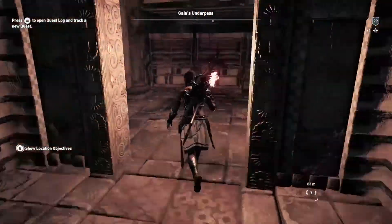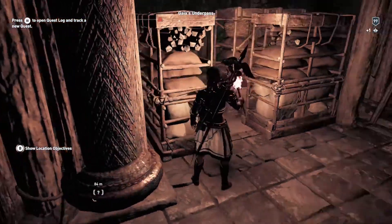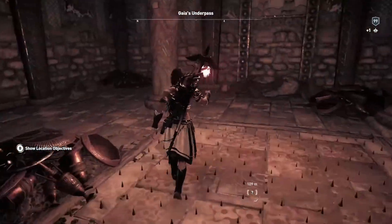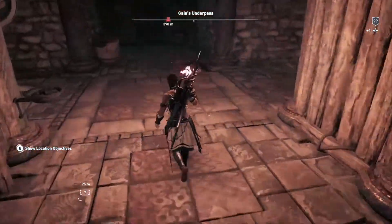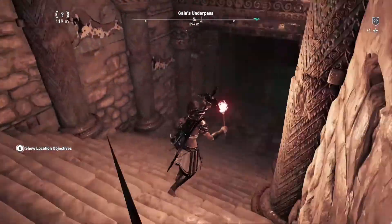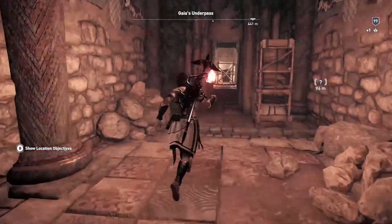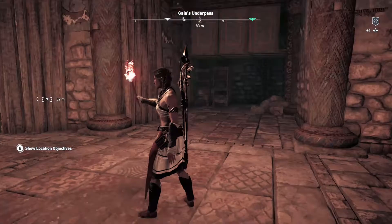As I was thinking about that section where we were going further down and then it told me we were no longer in the exploration area to find the journal, I instantly went back. But now that I actually think about it — you see all these sparkles right here? That only happens when you're near an ISU artifact. What if we find this insight and it leads us right below where those sparkly parts are — like the little butterflies — and this area here looks like we need to do something.